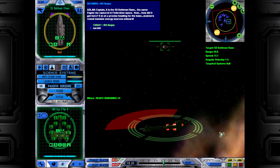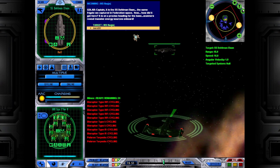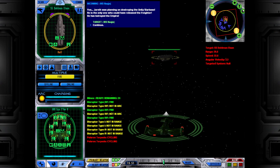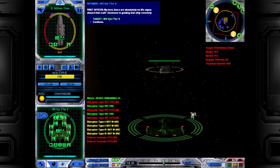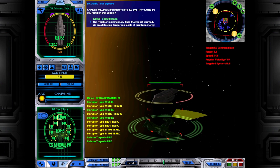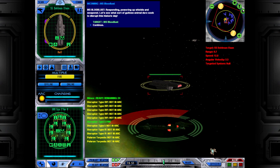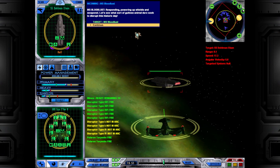It is on a precise heading for the base. Scanners reveal massive energy sources on board. Red alert — it's Jirath. Jirath is planning on destroying the Unity Starbase — he is the only one who could have released the freighter. He has betrayed the Empire. Fire a warning shot. The freighter is not responding to hails. There are absolutely no life signs aboard that craft — someone is guiding that ship remotely. Perimeter alert. We're detecting dangerous levels of quantum energy. Responding — powering up shields and weapons. Destroy that unmanned freighter.